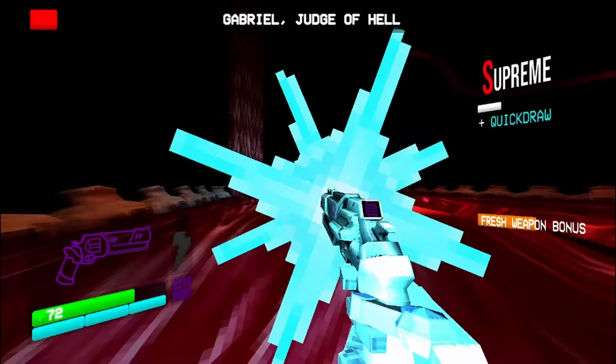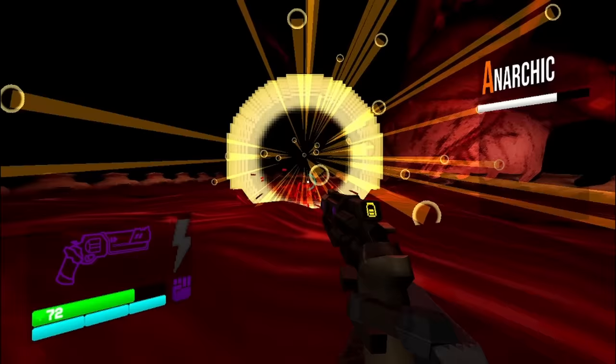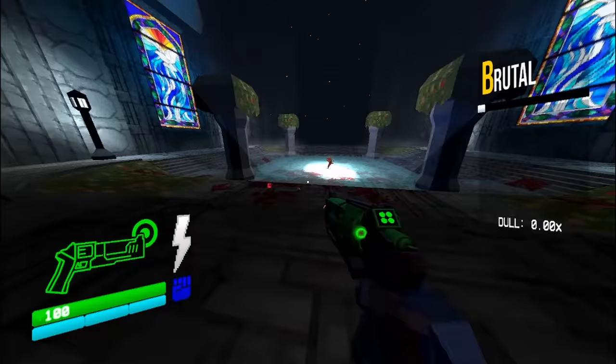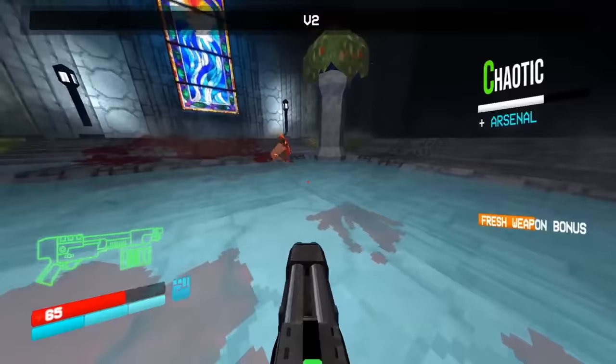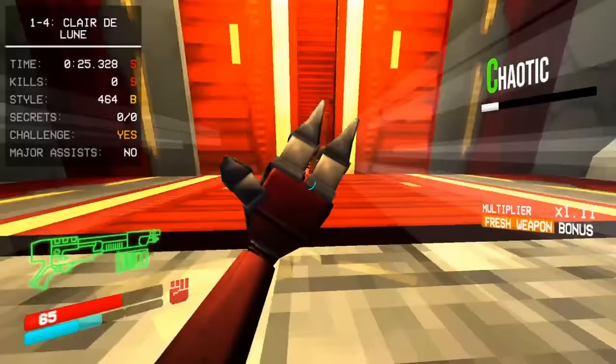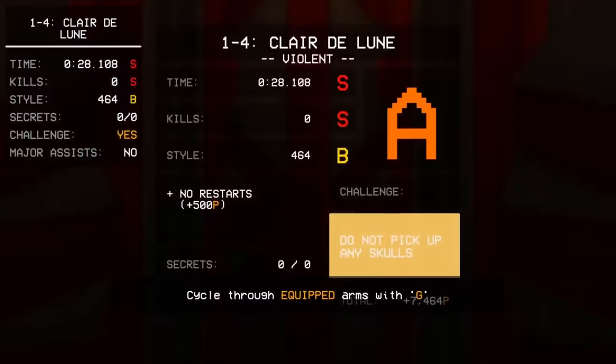Like other levels, the end door does not open until the last room is cleared, and for boss levels this means killing the boss. 1-4 also has a small additional detail: you need to pick up the arm that V2 drops after killing him for the door to open. DK waits for it to fall from the sky, as it only drops once V2 reaches the center of the arena and jumps away. DK then dashes to the door, setting the first ever official time on this level at 28.108.